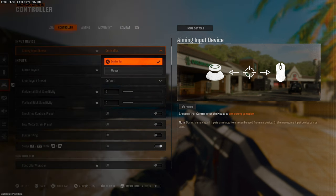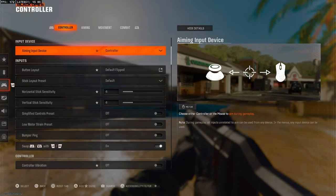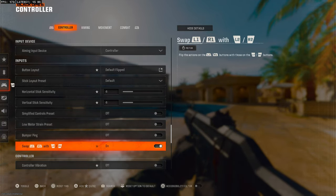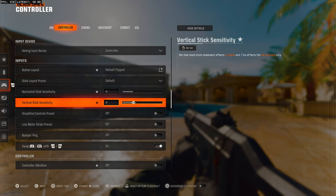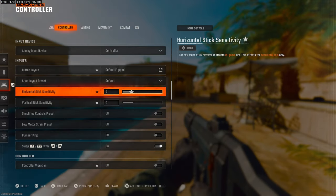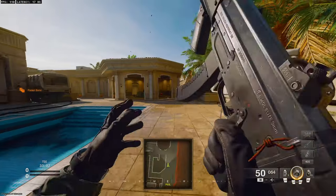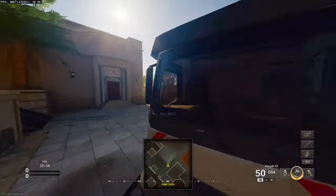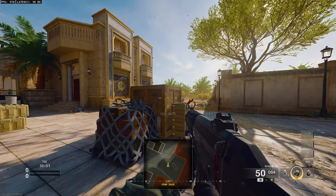We're going to start with the controller settings. I'm a controller player so I can't help you with keyboard and mouse. For your button layout, do whatever you want — I use default. Flip it from the tab if you want. For horizontal and vertical stick sensitivity, play it at 6x. You want to be in a range between 5 and 8 for both. There's no reason to go higher than that — you can get some flashy clips but it's going to affect your centering and your aim.